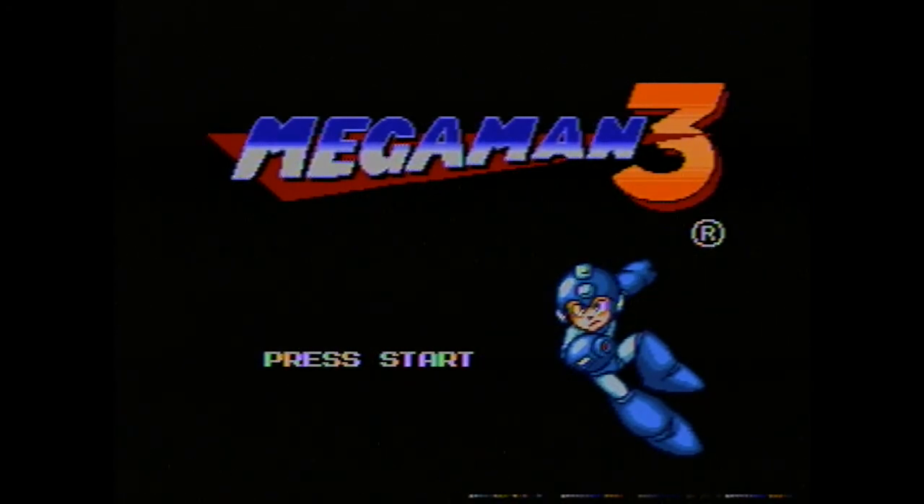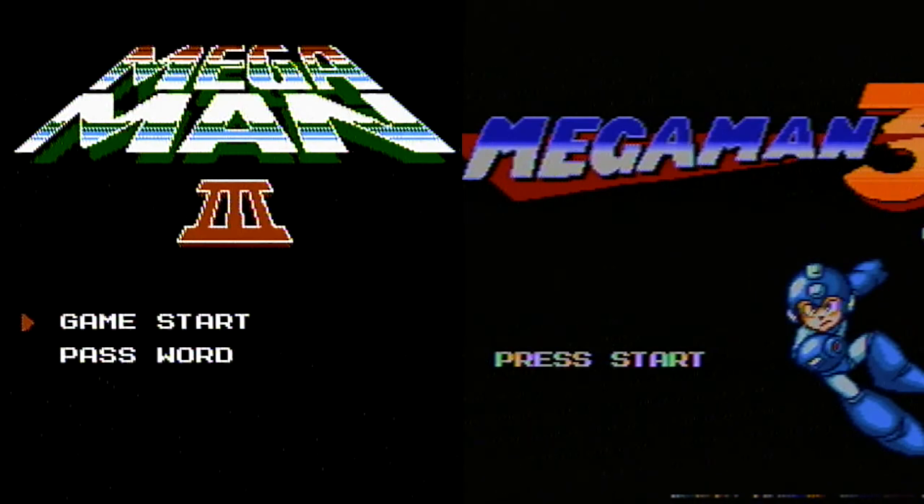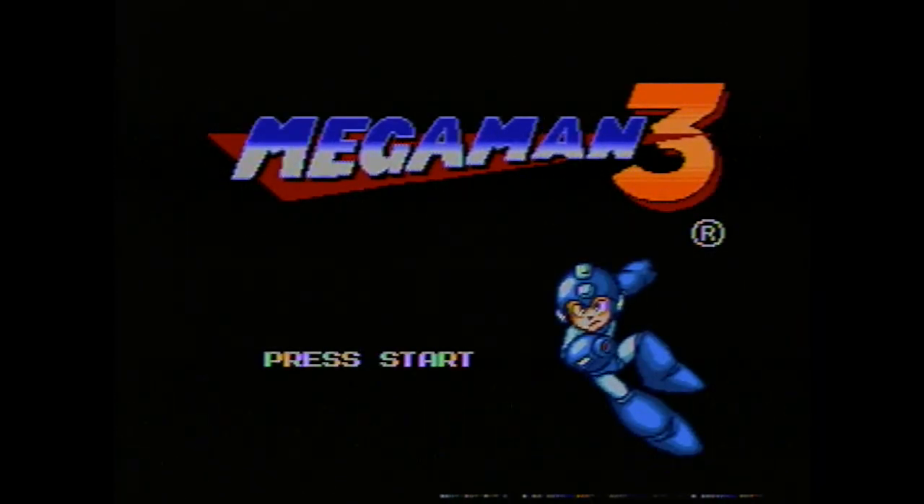First things to compare are of course the title screens — as we can see they look nothing alike at all. The font, the number three, and of course Mega Man himself is now here, which is pretty cool. And of course there is no password option since the Wily Wars has a wonderful save feature allowing three separate files of progress. Before moving on we need to let the amazing main theme play for a bit on both so we can appreciate the differences.